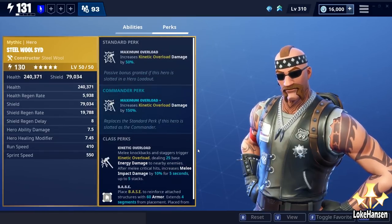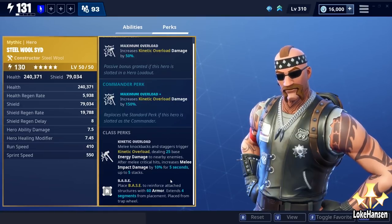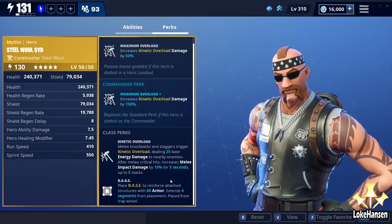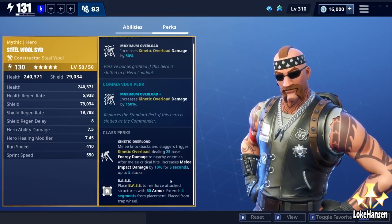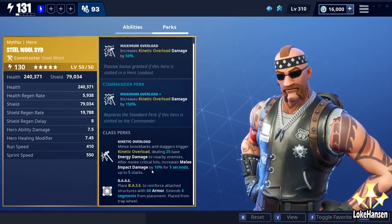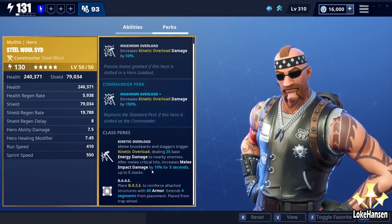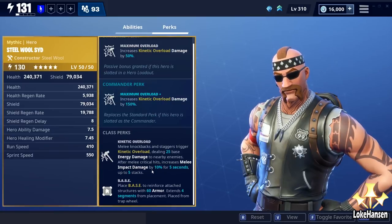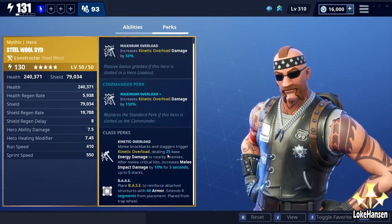If we look at Kinetic Overload: melee knockbacks and staggers trigger Kinetic Overload, dealing 25 base energy damage to nearby enemies. After melee critical hits, increase melee impact damage by 10% for 5 seconds, up to 5 stacks. So when we stagger something or knock it back, we stagger it with impact damage, then we're going to be dealing a small explosion of energy damage. Whenever we critically hit, we're going to be dealing more impact damage for the next 5 seconds.